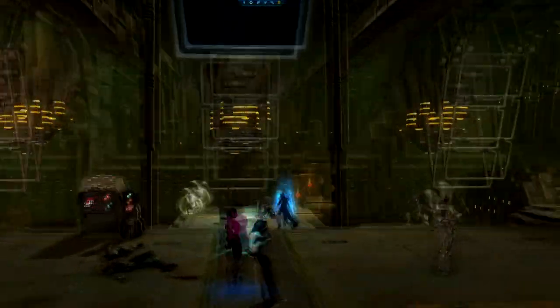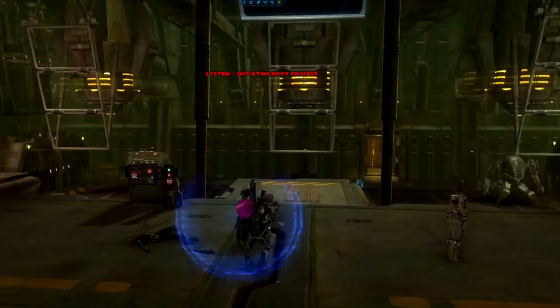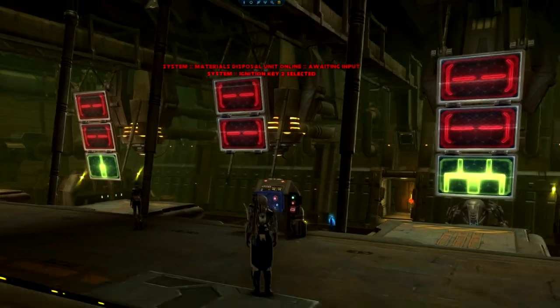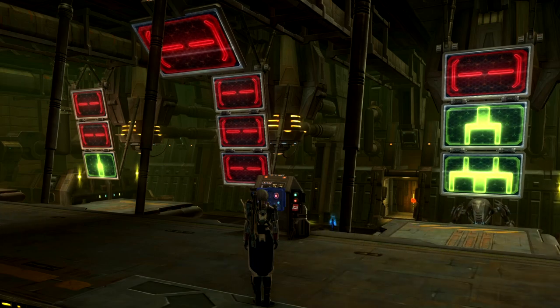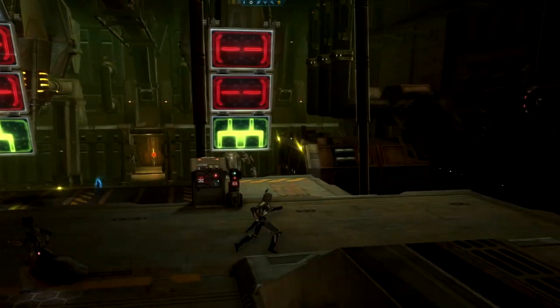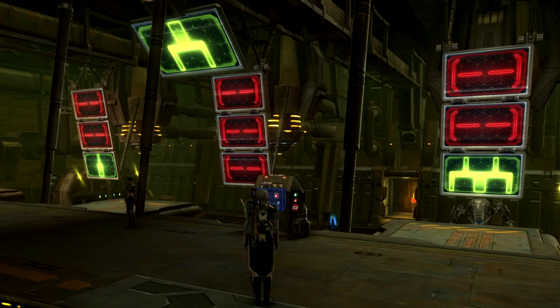In veteran mode, the puzzle actually needs to be solved. The blue button activates the red and green screens hanging from the ceiling. The puzzle is known as the Tower of Hanoi, a very old logic puzzle. The goal is to create a tower in one of the three columns with the largest piece on the bottom, the medium piece in the middle, and the smallest piece on top. You can only pick up one piece at a time, and you can't place a larger piece on top of a smaller one. The puzzle starts with the smallest piece on the left and the biggest on the right.